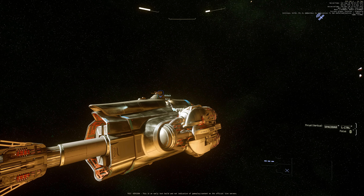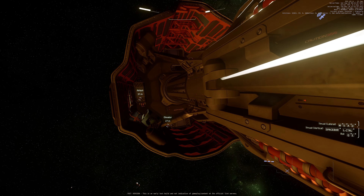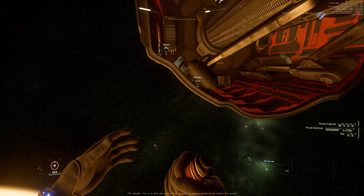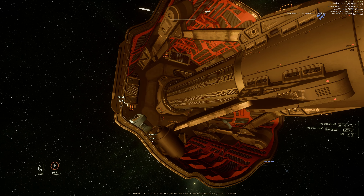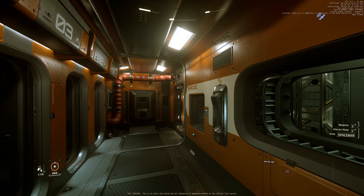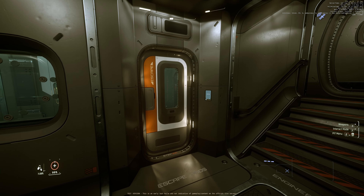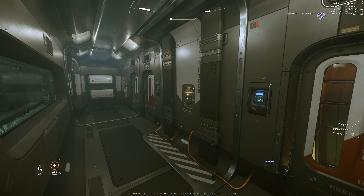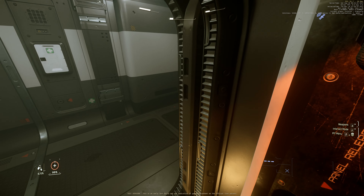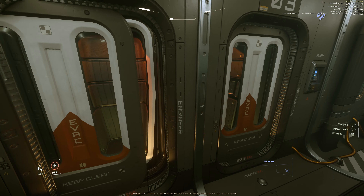We've got another airlock over there, so we can take a look at that section too. Fuel generator here — and here is the escape pod area. The escape pod is not fully functional yet, but you can get in. You cannot close it from the inside. I guess when it's functional you can press all those buttons. There are escape pods for engineer, navigator, pilot, and captain. So if you have guests on the ship — no escape pod for you.